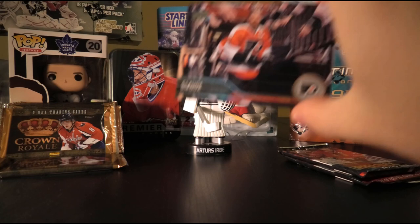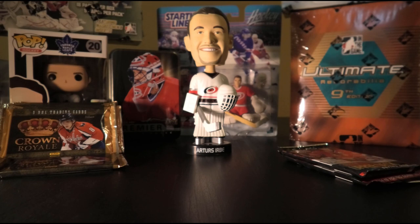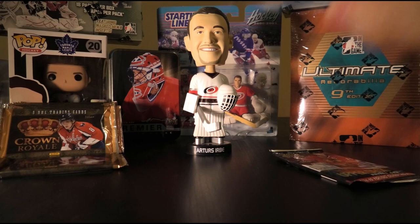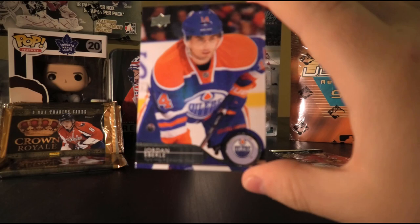Thirteenth pack: Kevin Shattenkirk, Claude Giroux, Troy Brouwer, Thomas Hickey, Rich Peverley, Mike Richards, Jaromir Jagr, and a Hockey Heroes of Jaromir Jagr. Would be nice to get the autographed version but can't win them all. Fourteenth pack: Ray Emery, Sean Horcoff, Dion Phaneuf, Marian Hossa, Mark Giordano, Andrew Ference, Milan Michalek, and Jordan Eberle. Not a single Young Guns from all these packs.